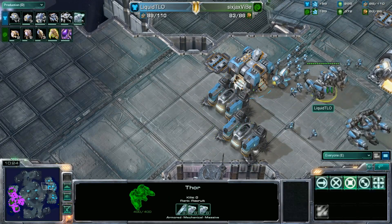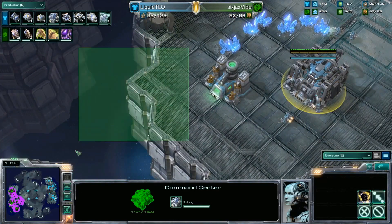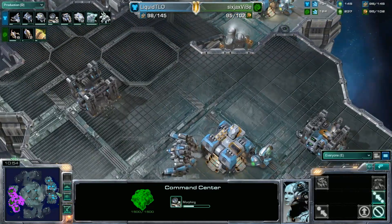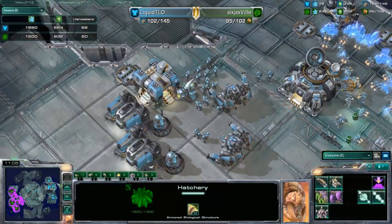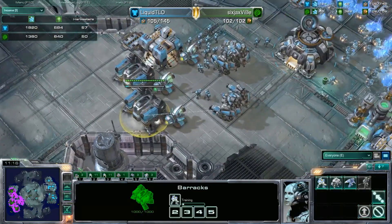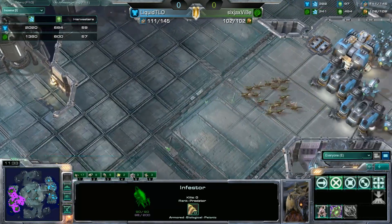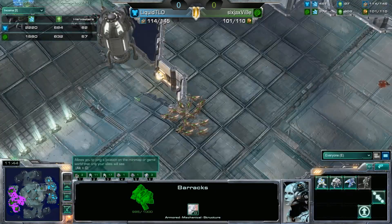TLO is pumping out Thors quite readily. The third command center has gone down at the third base. On this version of Terminus, there is no back-destructible rock, so this base is pretty safe from land-based attacks - that's why we're going to see an orbital command there rather than a planetary fortress. Several more factories are going down, up to a total of three in operation. He's also adding a barracks to mix some bio in with the Thors, and there's quite a large marine force touching down. It looks like Thor, marine, and a couple of tanks moving out. The Thors take care of air threats, and the bio allows a lot of options - it forces banelings. This is that 500 APM kicking in from Vibe, doing ling tickling at the front of the wall while macroing at the same time.